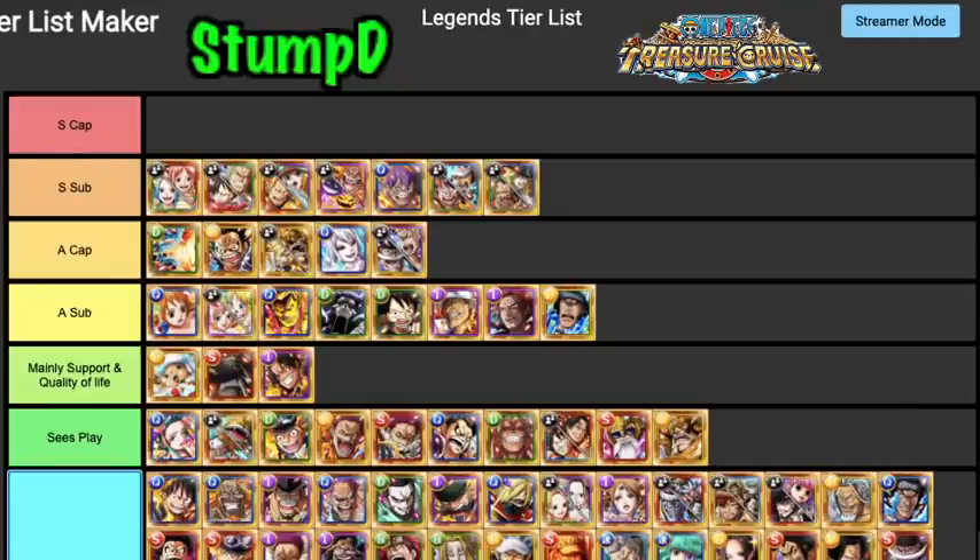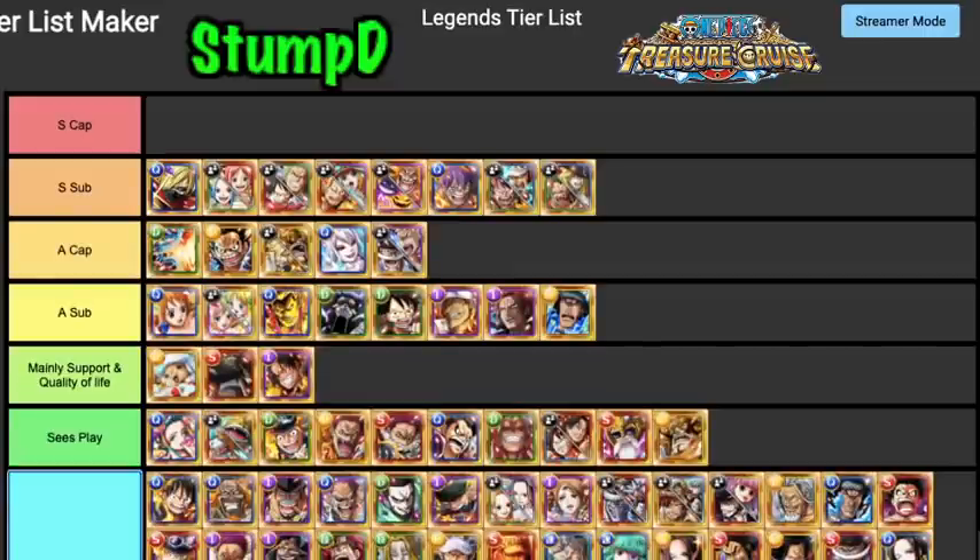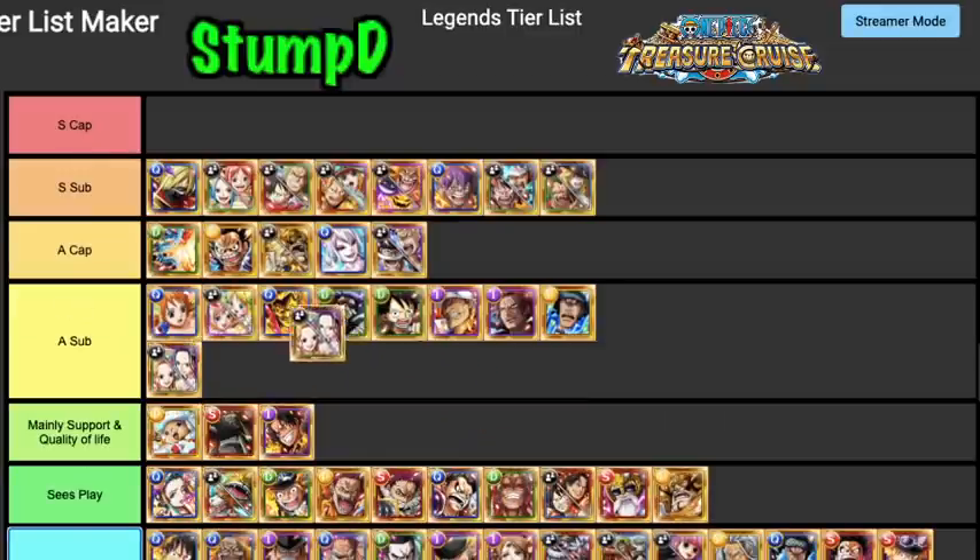Sober Mask is definitely an S Tier Sub, no doubt about it. He is an absolute machine — his crewmate ability for four turns of cooldown reduction every time someone else uses a special is just godly for Garp's challenges and for Kizuna. I'm using him on my quick team right now and he does so much work.